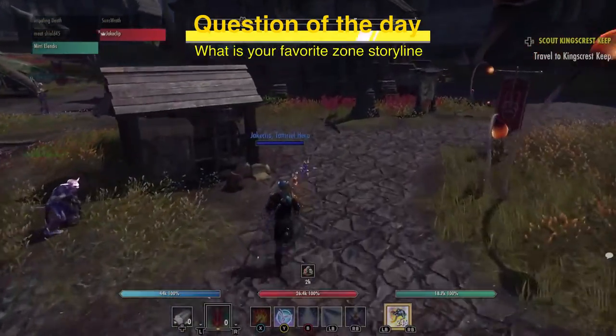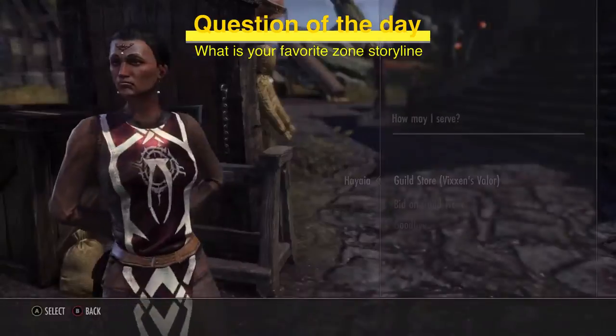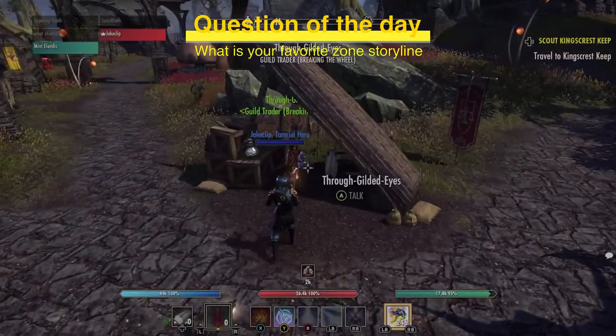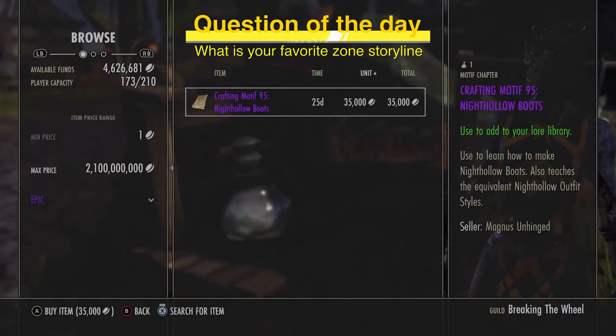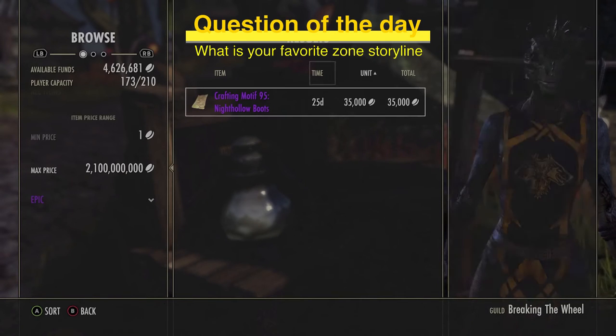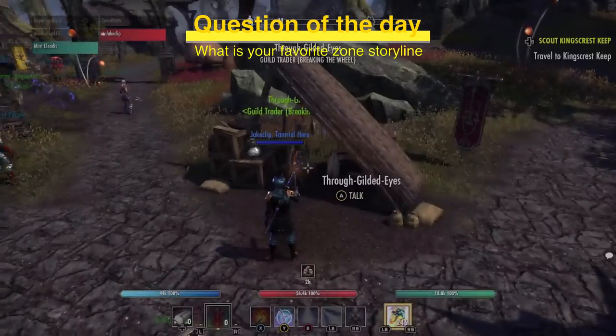I'm not just looking for the price — another important thing is seeing how many are listed. You might think there are more listed outside of Mournhold, and you're probably correct. We're also looking at time: how long has it been listed at a certain price? Five days ago still falls within the event, so what's listed at 35k might be a fair price in two to three weeks, but not right now.